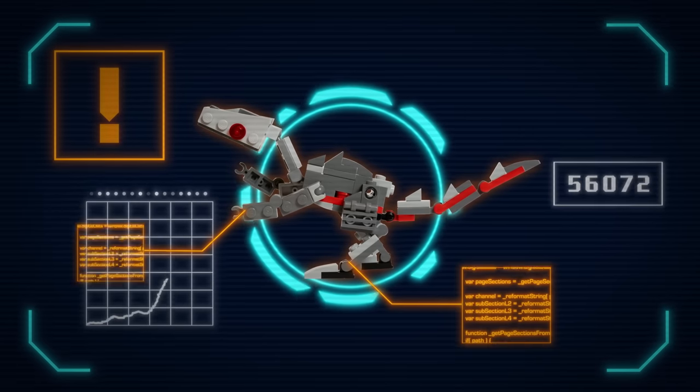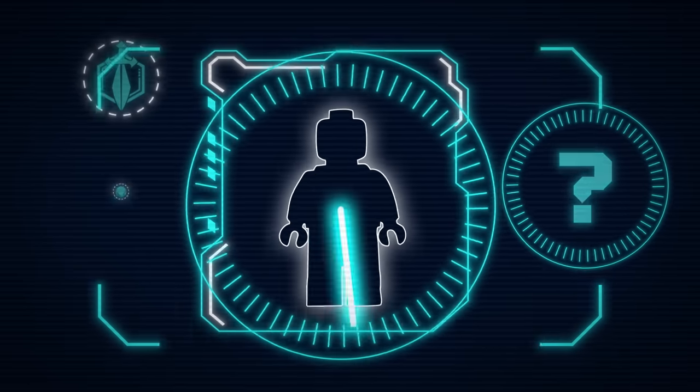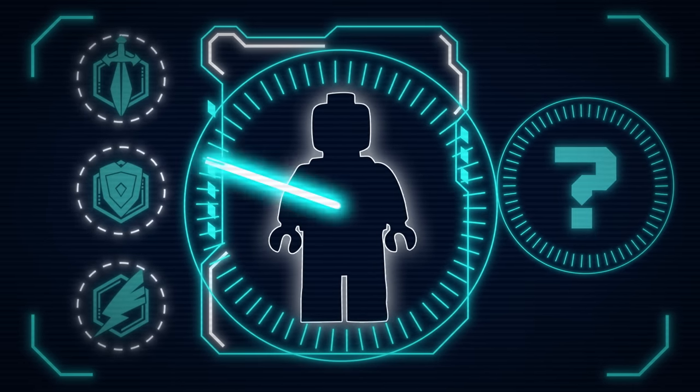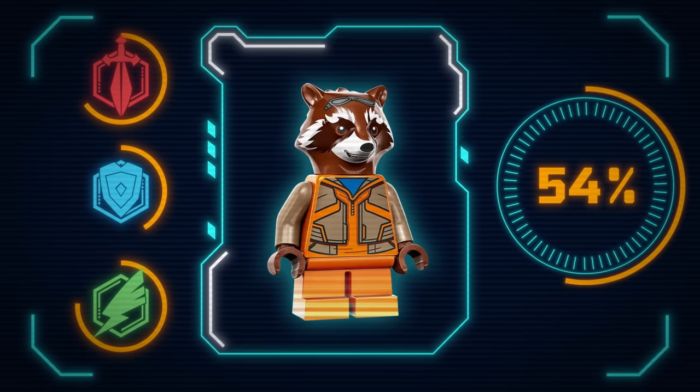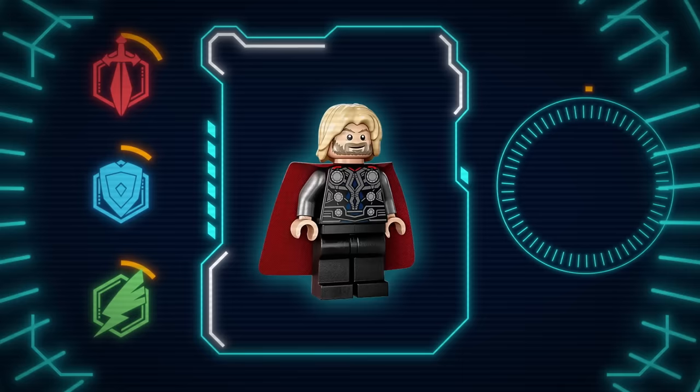Alert. New threat identified: Roboraptor rampant on 33rd Street. Additional hero required. Calculating best possible opponent. Match found: Rocket. Estimating success rate — 54%. Success rate too low. Recalculating. Calling in Thunder.